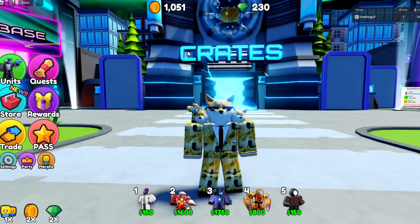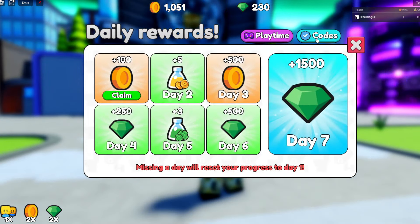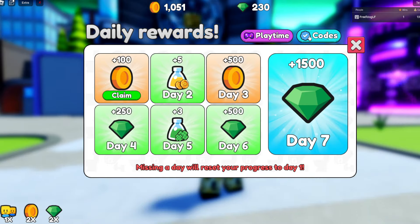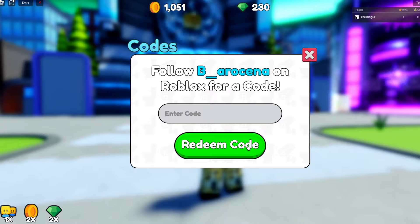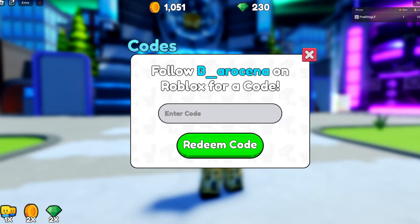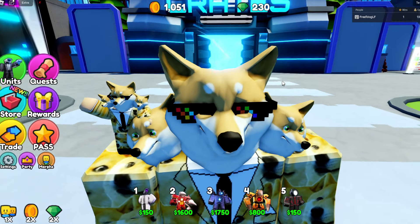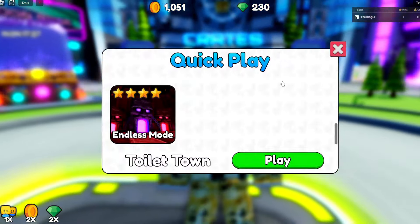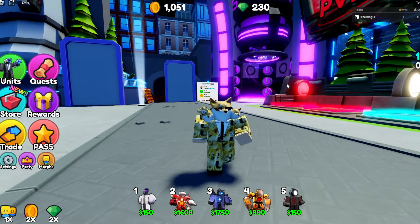It's really easy to redeem them. Just in case you're a new player, you click on Rewards and then there's a thing that says Codes — it's quite clearly visible. Click on that and enter the codes there. Note: you need at least three wins in the game to redeem any code, basically to stop people from spamming codes.